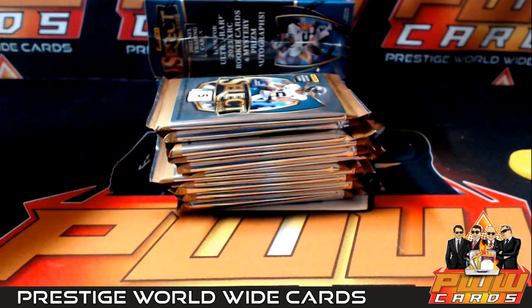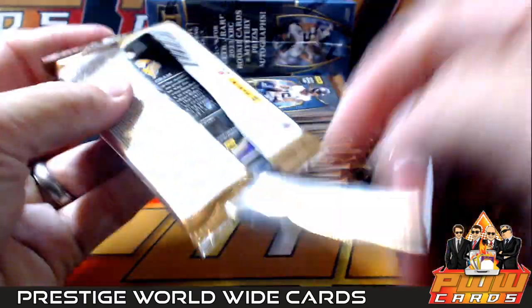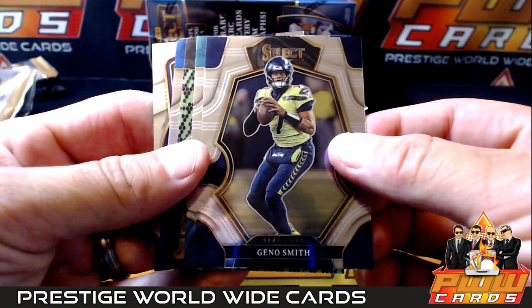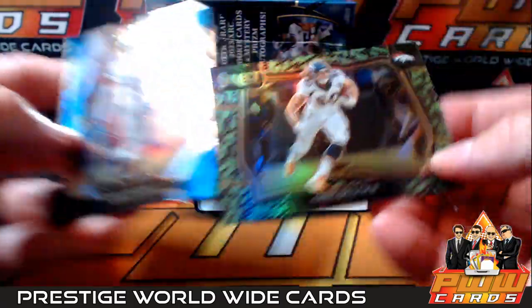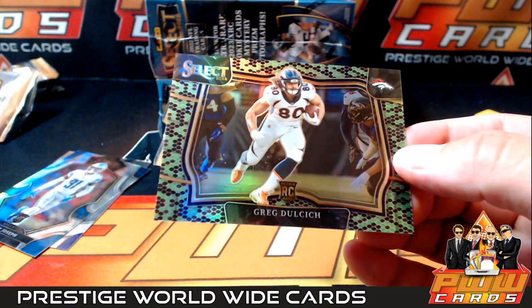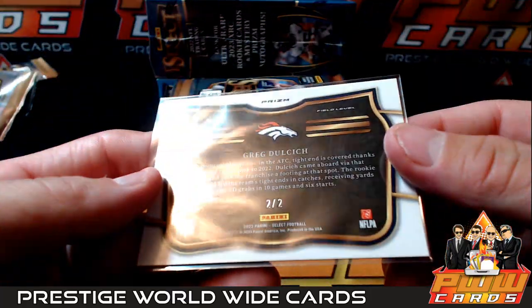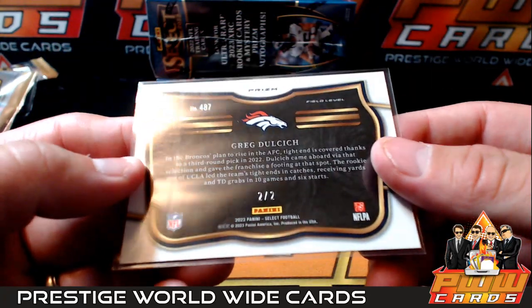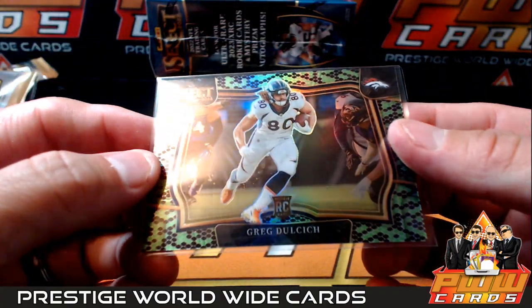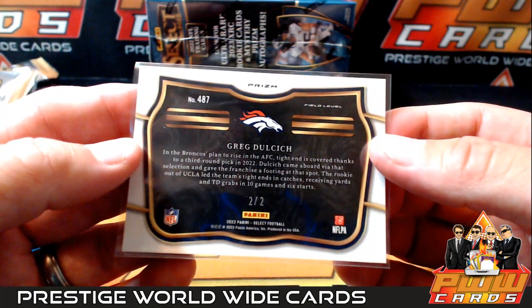Thank you James, you're right. I would have figured it out eventually. Oh, we got a dragon scale - Greg Dulcich dragon scale, awesome hit for the Denver Broncos. Two out of two. It's a field level dragon scale, and that is two out of two going to the Denver Broncos. That's very cool, Hector P, how about that?